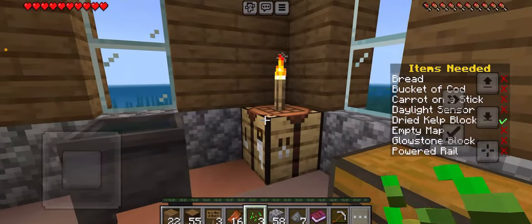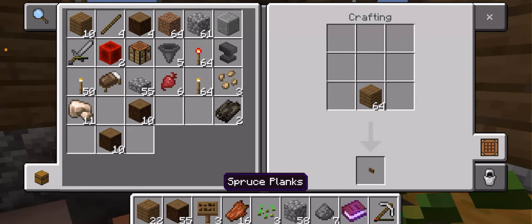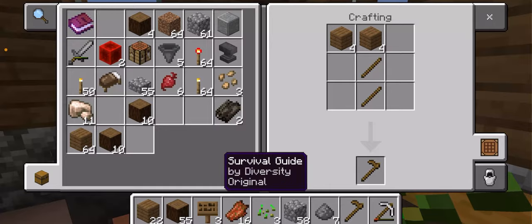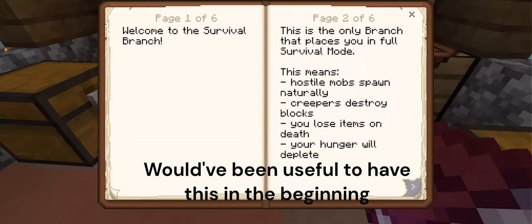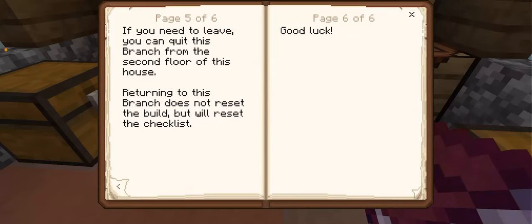Let's make ourselves a hoe - need some sticks. We'll make it wood, we're not really going to need it much. Welcome to the survival bench - this is the only branch that plays in full survival, which means hostile mobs will spawn naturally, creepers destroy blocks, you lose items on death, and your hunger will deplete. You have been given a checklist to complete. You must find all of these items to complete the branch. Once the checklist is complete, you may gain the brown wool. If you need to leave, you can quit this branch from the second floor. Returning does not reset the build but will reset the checklist.